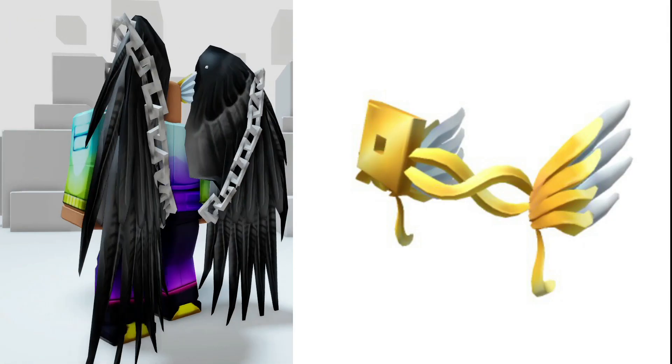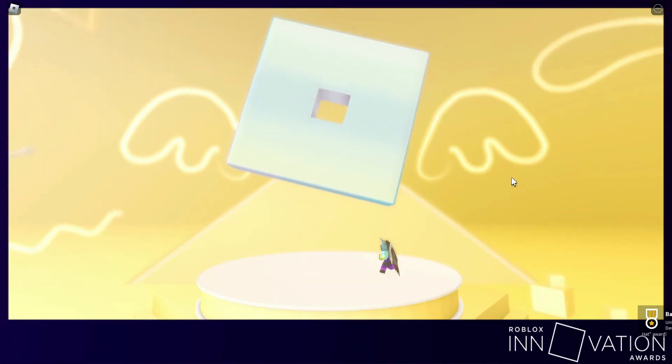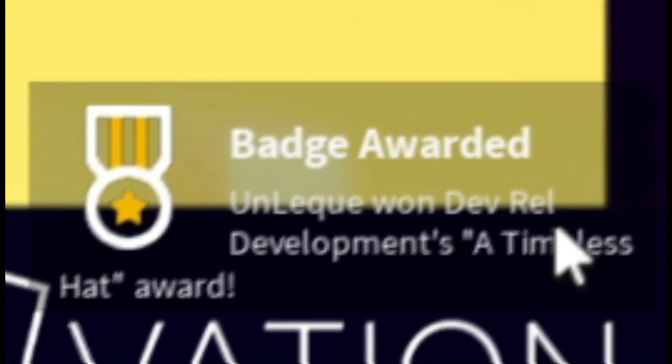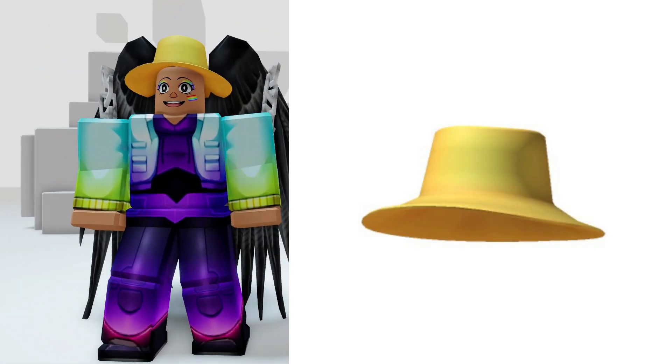Go to the photo booth area on the map. After seeing this badge, you will get a free item — a very easy to obtain one piece hat.